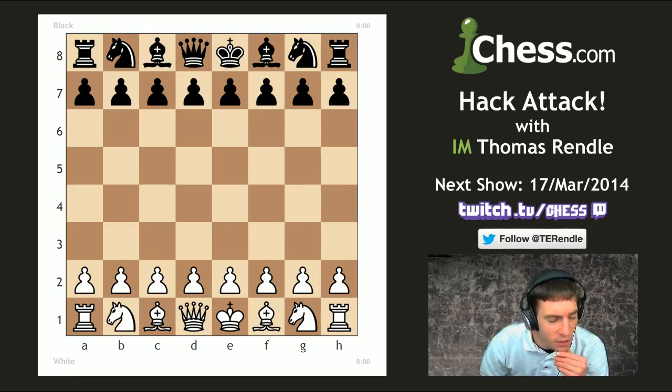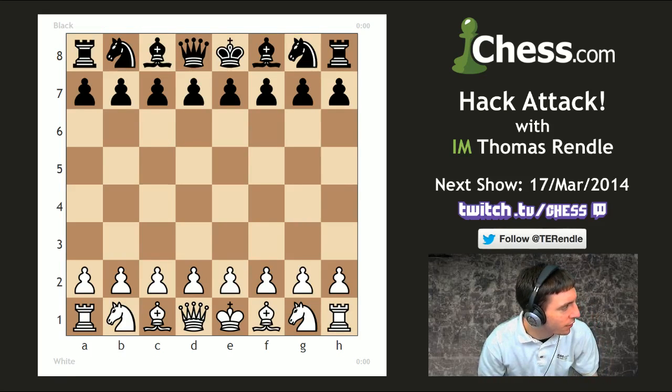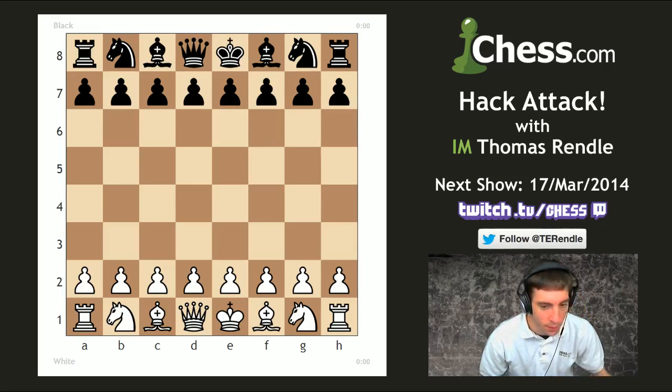Do we have suggestions for the next couple of games? Unless you need to do it to avoid losing material, your e-pawn will be the last pawn to move. And move the a and h pawns on the first two moves. I'm guessing that's in two separate games.